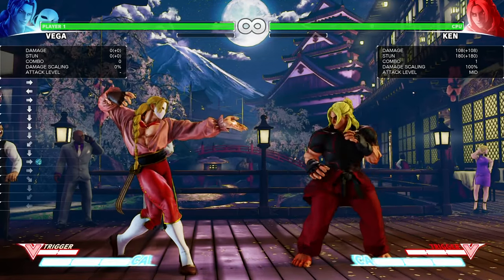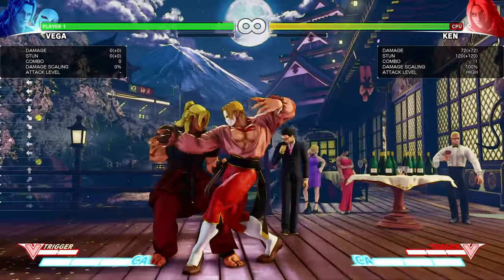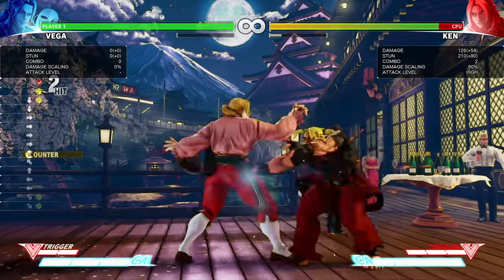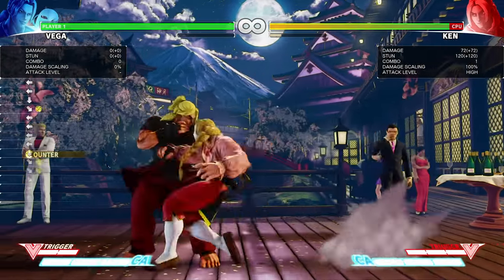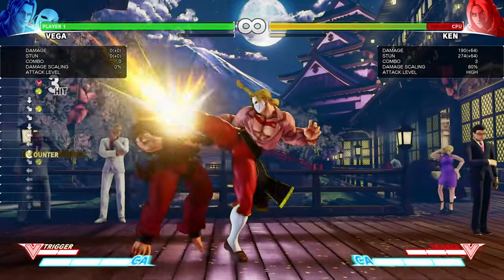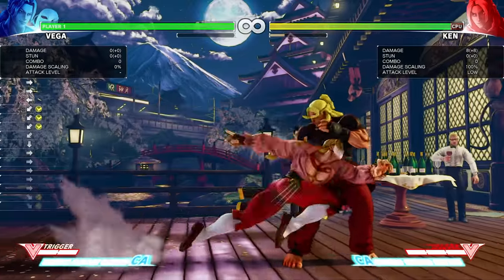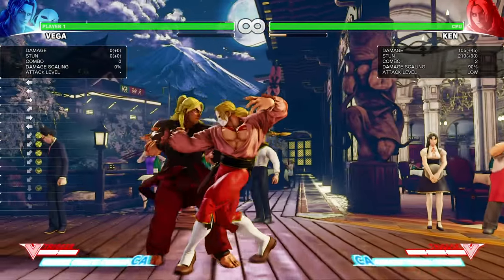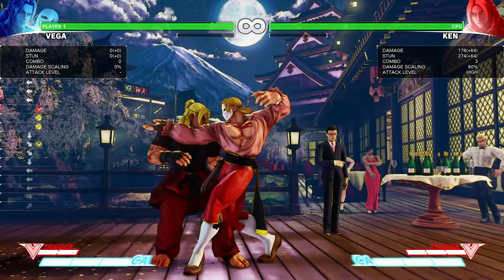Now we're going to go with his combos on counter-hit after medium attacks without the claw. Vega's crouching medium punch on counter-hit — you can combo into another crouching medium punch, or you can combo into his target combo, because this is actually around plus six on counter-hit. You can also combo another crouching strong. Another thing you can do is crouching medium kick into crouching medium kick, but you're too far to land either crouching strong or standing strong. If you land this, might as well just go for his normal target combo.